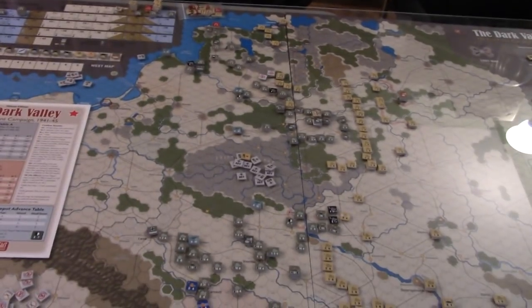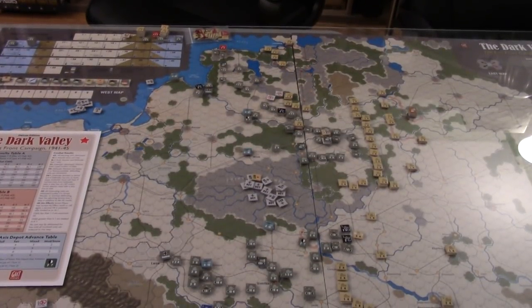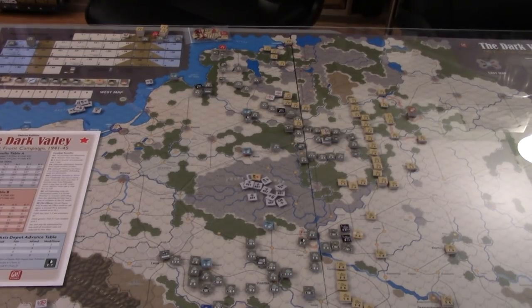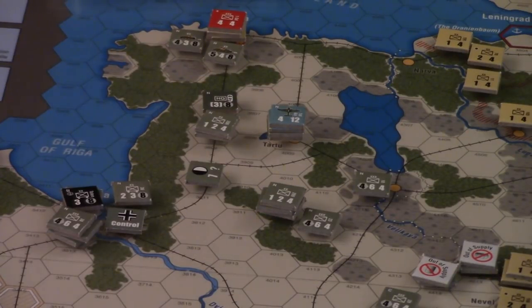That is the end of the reinforcement phase. Now we're going to look at the air base phase. Like we've done in other turns, we're going to move up our aircraft bases and air units. Our northern air force moved up to Tartu — a good grab because it gives decent coverage towards Leningrad. Further south, we moved the air force up a little bit closer to the front, including all the way up to a town we took, which gives us plenty of air power in the immediate area for Moscow. We also moved one air force up to Kiev.